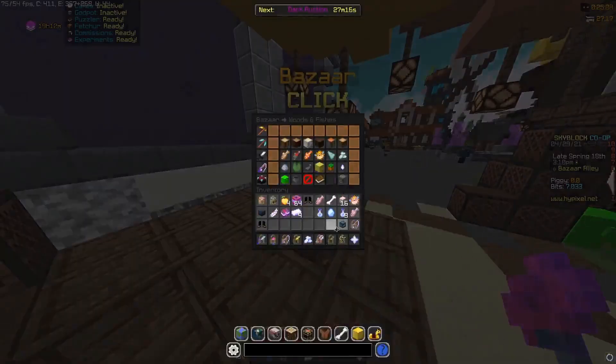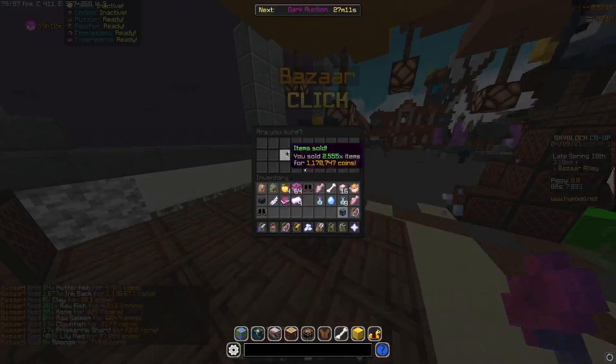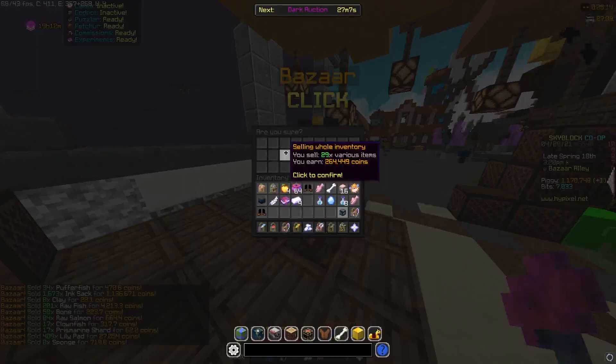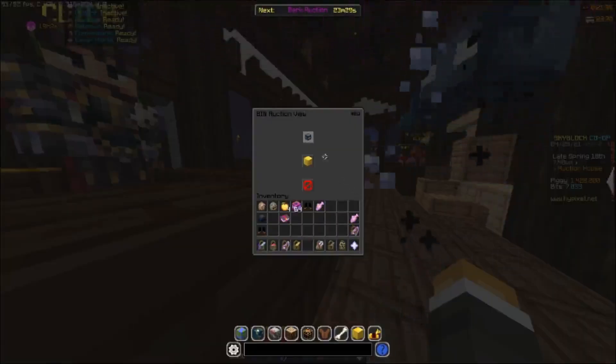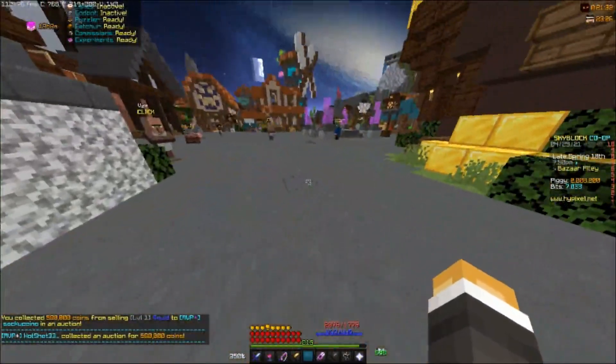From the fishing sack I got 1.1 million, from the inventory I got 250k. This amounts to 1.5 mil. But I actually got a squid pet so let me put this up on the AH for 500k. Now that this has sold we have made 2 million coins in a total of 15 minutes.